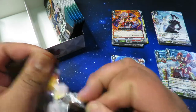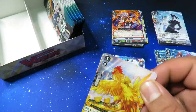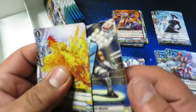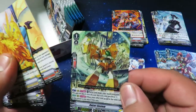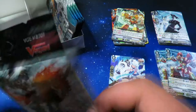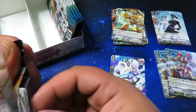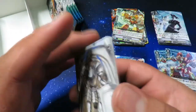We still have one more box after this, so this is going to be a longer video — maybe 20-something minutes. We got a Vortex Dragon and a Riser Custom — getting all the Nova Grapplers. Hopefully we can get a Royal Paladin box — I need another perfect guard for Royals.